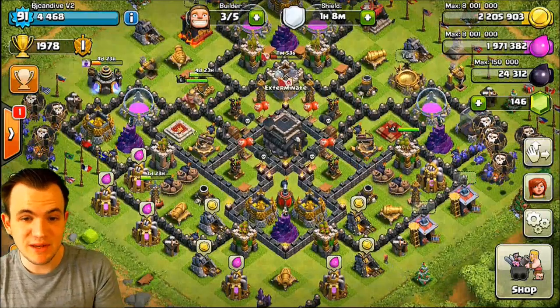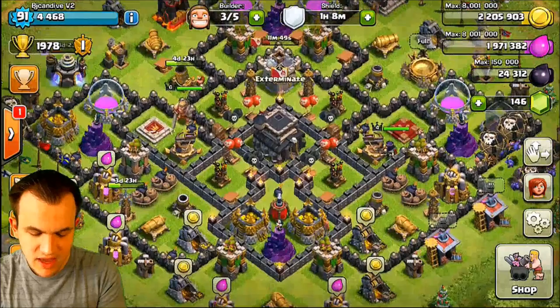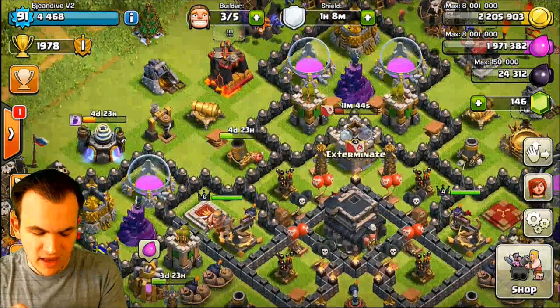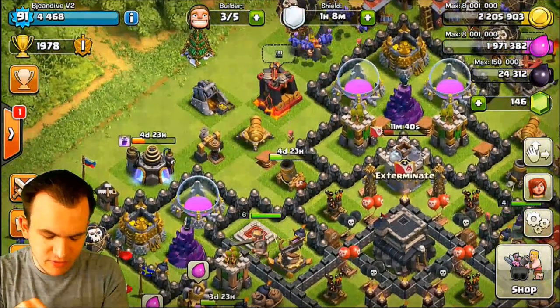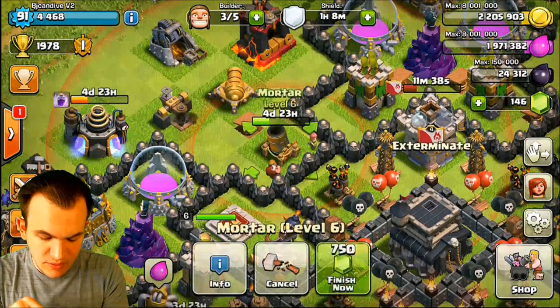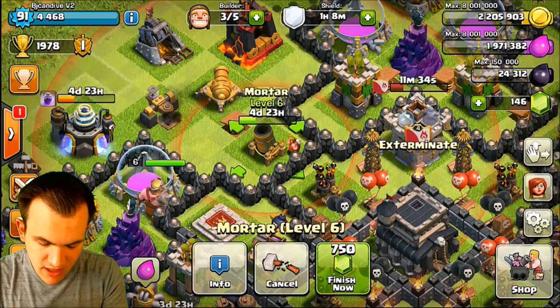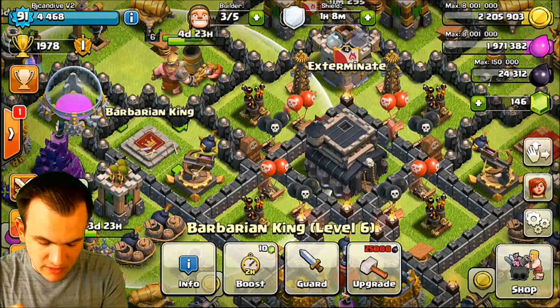Alright guys, here we go with base number 2. This is a very interesting base — it's kind of got a leafy design to it and it's very symmetrical. However, I really like this base in the fact that anywhere you attack from, you're going to deal with two lure components. So let's say you attack from the top left and make your way to that mortar — if you have defense-specific attacking troops, you're going to have to deal with the clan castle as well as the barbarian king, which is going to be really nice.